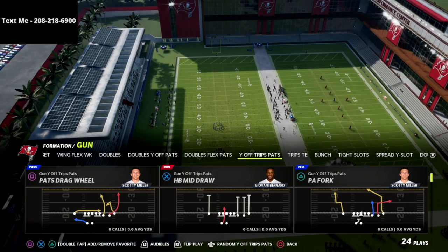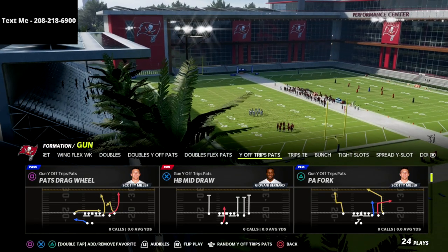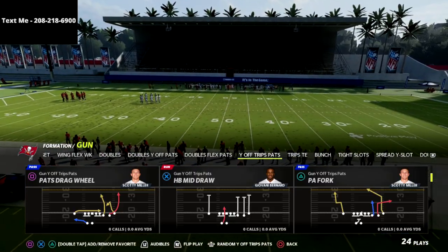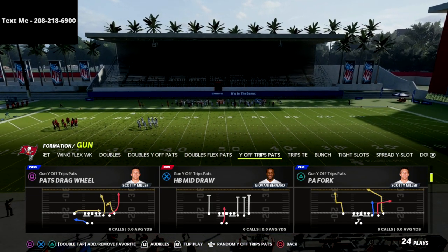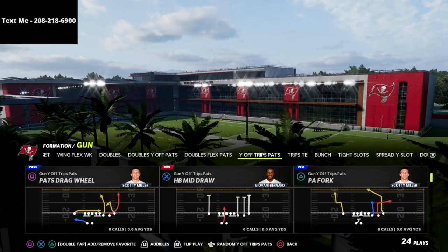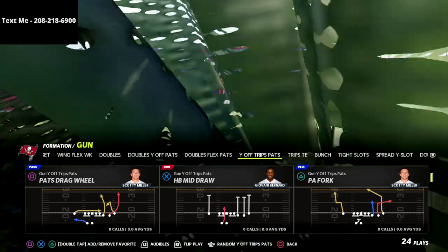I upload new videos every single day that can help you get better at this game. We are in the New England Patriots offensive playbook. I'm talking today about the Y-Off Trips pass formation — one of my favorite formations in the game, possibly the best offense in this game. The cool part about this offense is it's got a mixture of bunch and trips tied in with spread, so there's a lot of concepts that you can build off of one another.